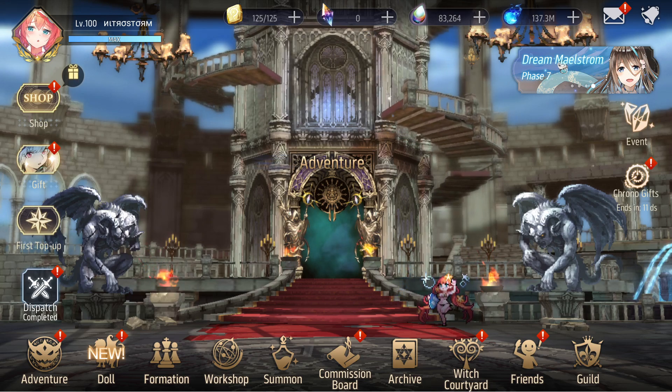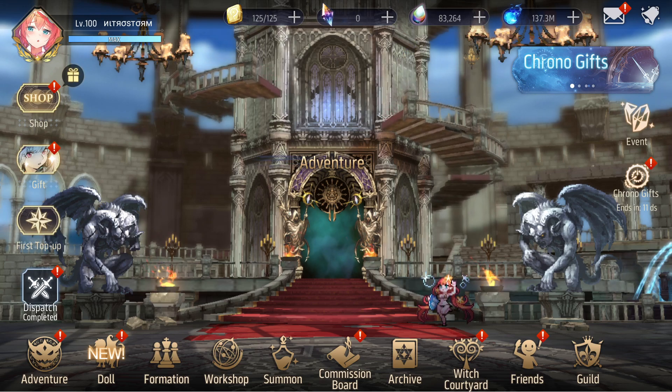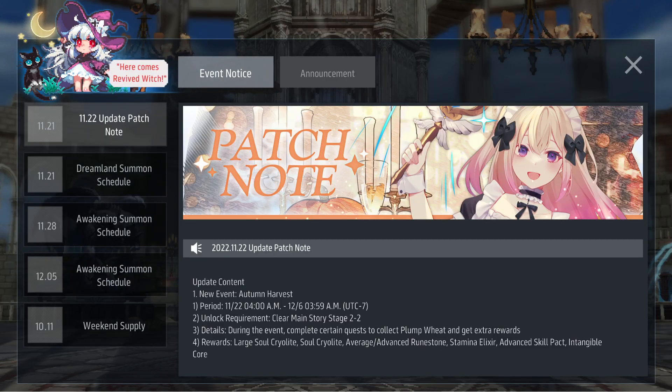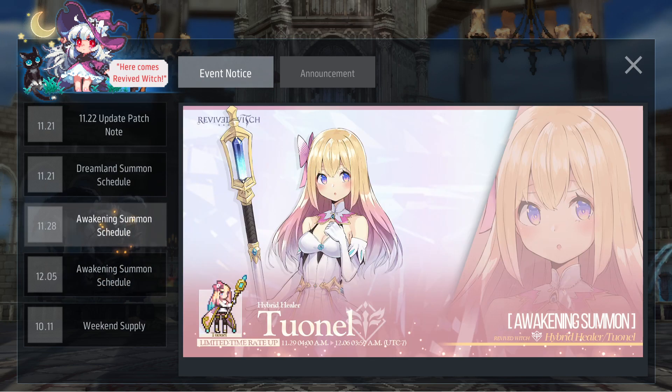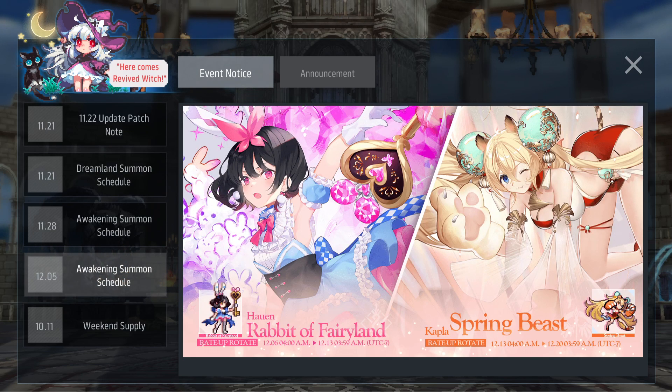Yo, what's up guys, it's your boy Nightstorm here, welcome back to Revive the Witch. We're now in this part of the schedule — we had Tuonel recently, and Nicholas before that. This time we're going to be taking a look at Hauen, which is essentially her first featured banner. She was initially introduced through a battle pass, so this will be your first time being able to pull specifically for her. After that we'll be taking a look at Kapla.